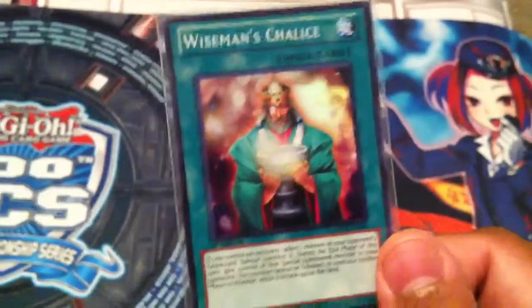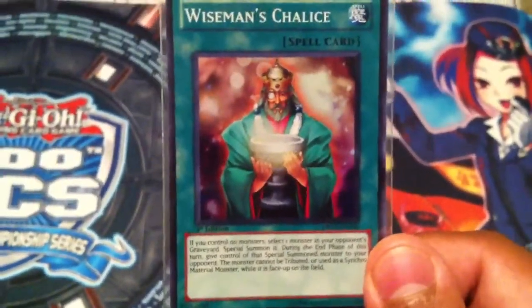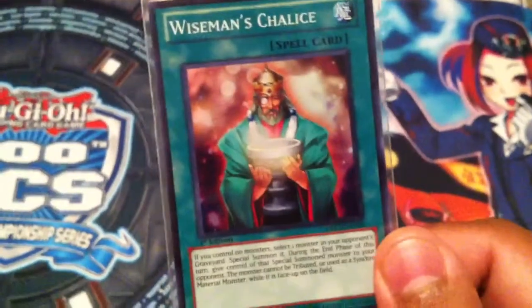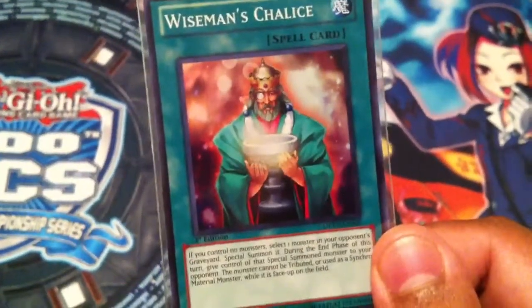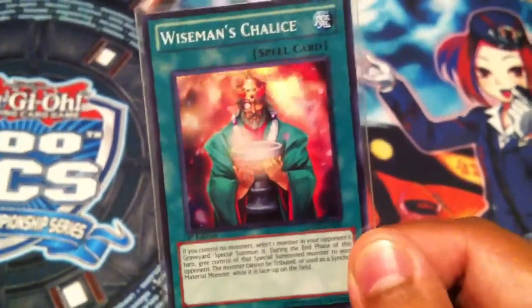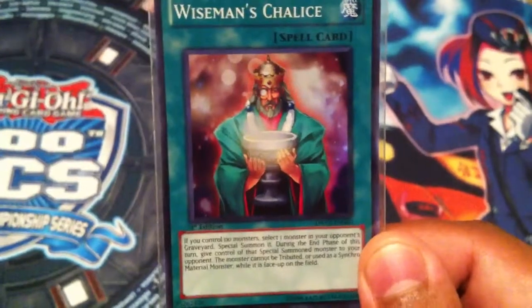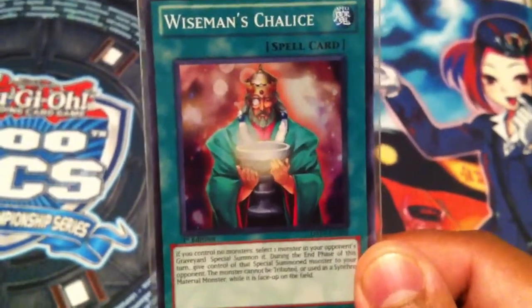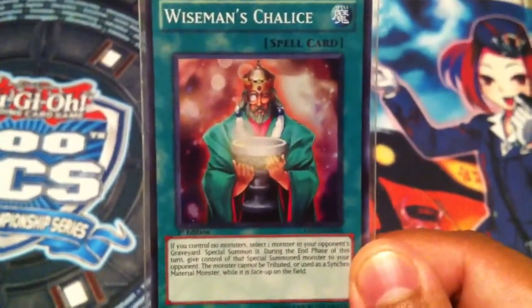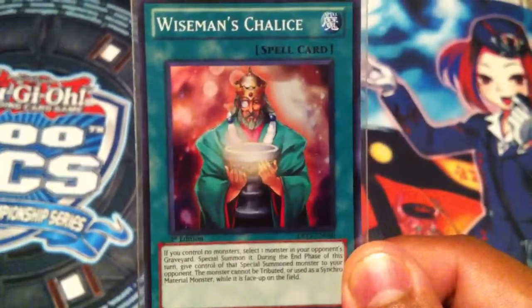Probably use it after you maybe use a Heavy Storm or a Trap Stun — whatever you use to get rid of back rows or keep them from activating them. Wiseman's Chalice is an interesting card and it can really set you up for some cool plays, especially when your opponent has wild levels in the grave and you're able to get off maybe level 5 or level 6 XYZ summon monsters. It's a good choice, so I dare you to try it.